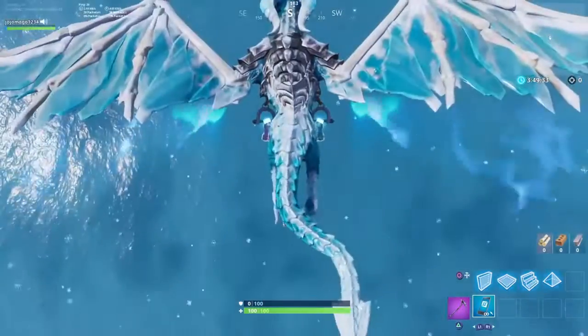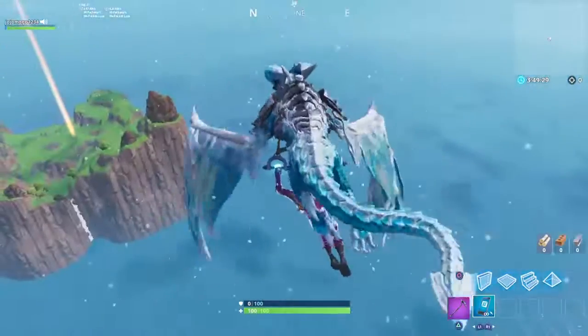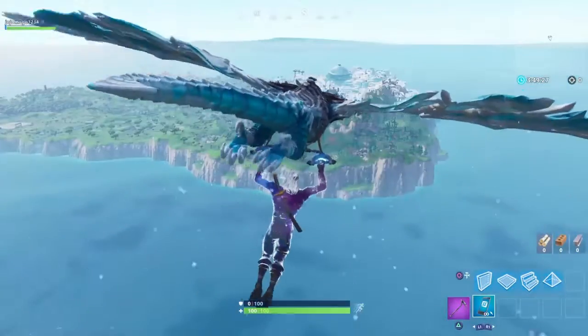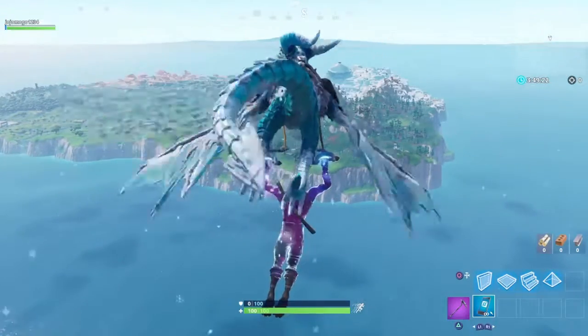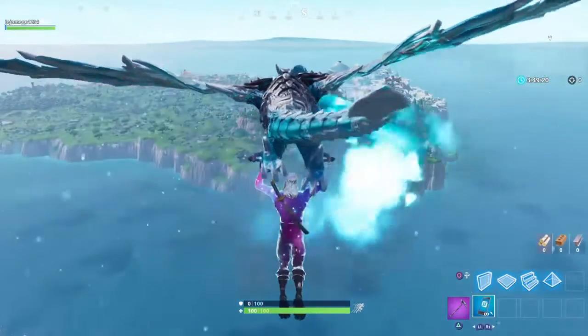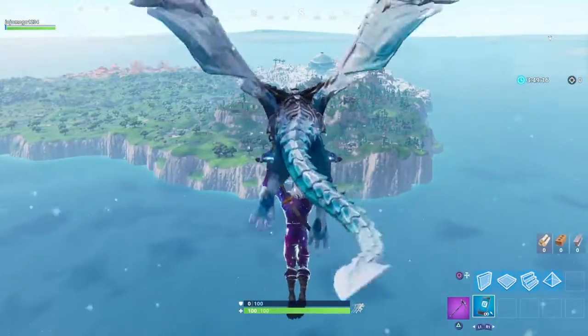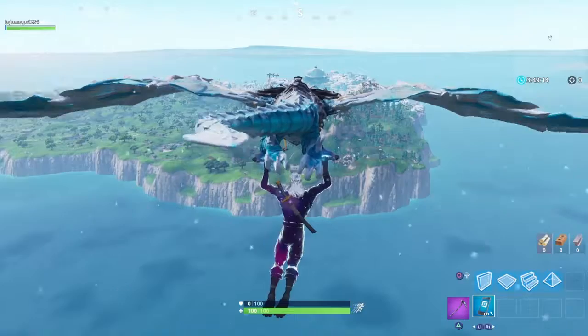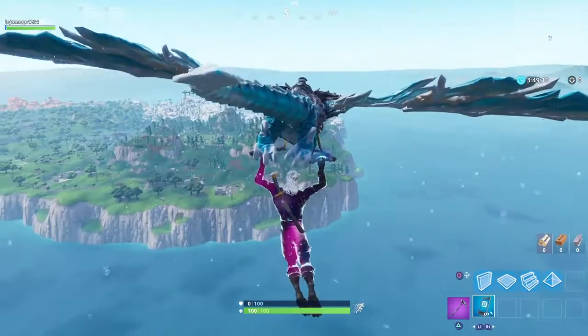There'll be an invisible border, but don't worry you can get over that. So make sure you press X and keep on going. As you can see now we are on our way to the main island. I accidentally pulled my glider out — let's just hope this still works, but if you can try to stay in your floaty thing to make sure that you'll get there 100%.